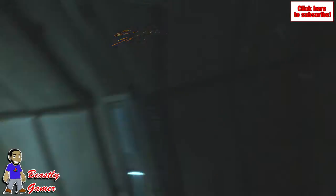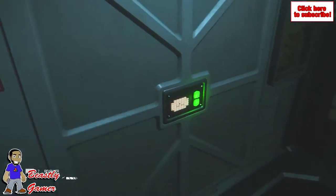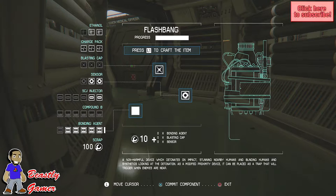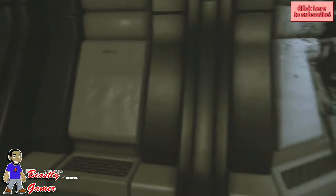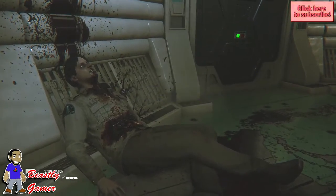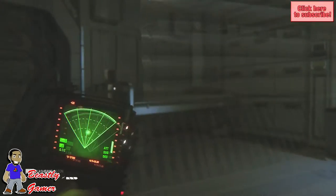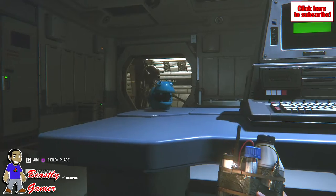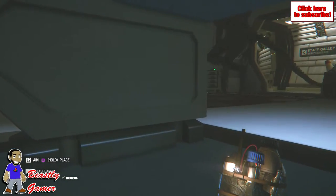Alien Isolation also has a crafting system, allowing you to create items when you find enough parts lying around the ship. Everything from healing items to the earlier mentioned weapons can be crafted and fortified. But always remember that crafting is done in real time, meaning that if an enemy spots you while you're crafting, they will kill you. You're going to do a ton of backtracking in this game, which is made less monotonous by the plethora of save points you have access to. If you're playing this game for the first time like I was, please take my advice — save every chance you get.